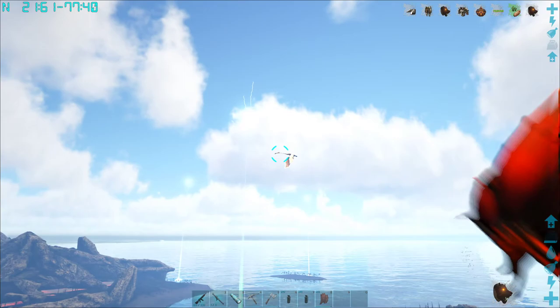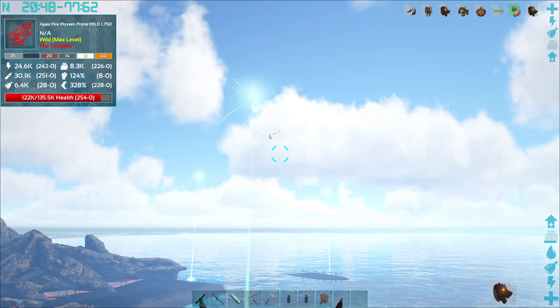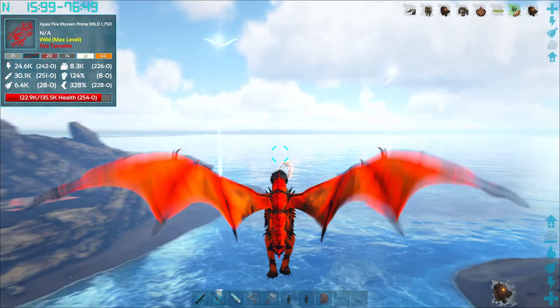As you can see here, we have a Prime. Let's get a read on this one real quick — 121,000 health. Its actual melee is really low, which is good. This one has more health than most, with 254 points in health, so it's one of the higher health ones but much lower in overall damage. Its damage directly relates to all of its abilities — fire, melee, everything. Let's go ahead and get this battle started.